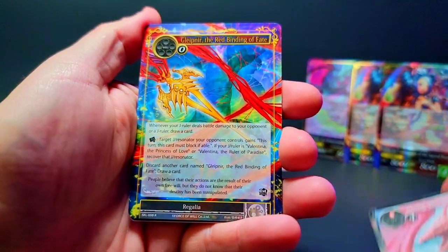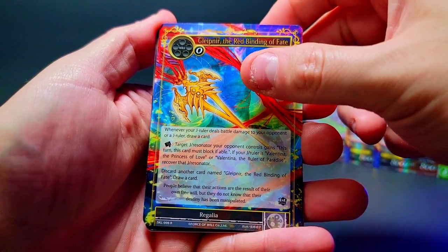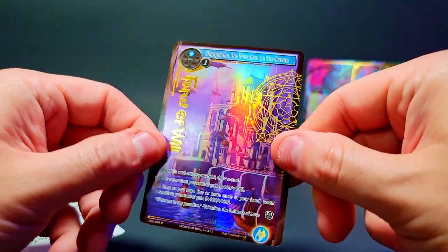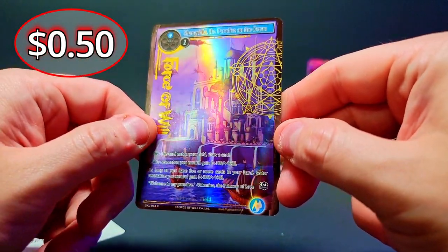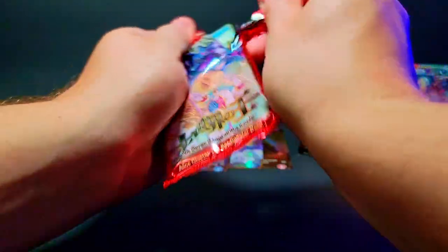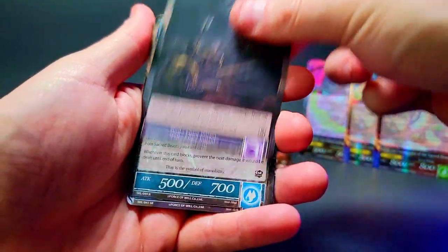Red Binding of Fate Regalia — Gleipnir, something like that. Light magic stone. Not the best foil stamp you can get, that's for sure. Shangri-La the Paradise on the Ocean — I mean it's a pretty looking island floating in the ocean, but it's not the foil stamp you want. But that's okay, it is another foil stamp and we were getting worried. Keep them coming — unless this is just a crazy double box and we're super unlucky.